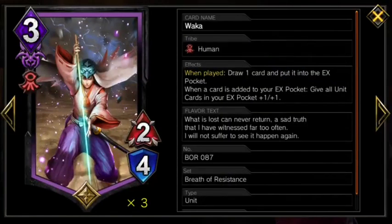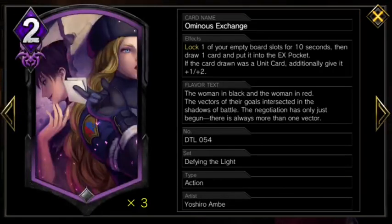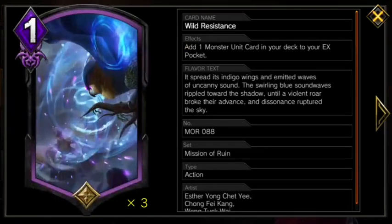The heart of the deck lies in Wakka, who will consistently draw us into our win conditions and power them up to unprecedented levels by repeatedly using his second effect. Wakka is enabled by playing a very low action count, with a majority of those actions being draw cards. Each one of our draw cards will activate Wakka an additional time, with Wild Resistance always drawing a unit to be buffed also.